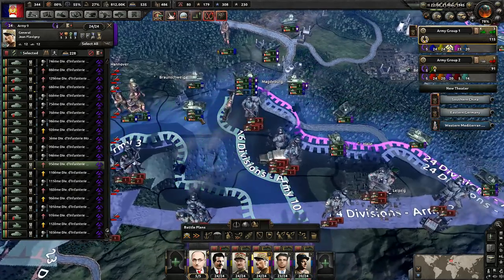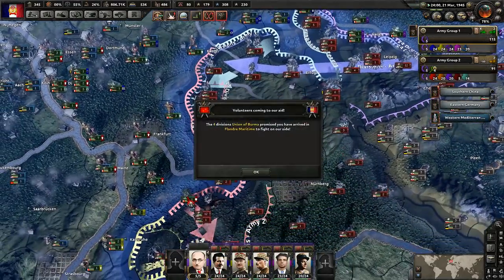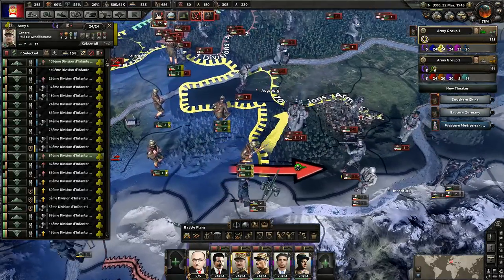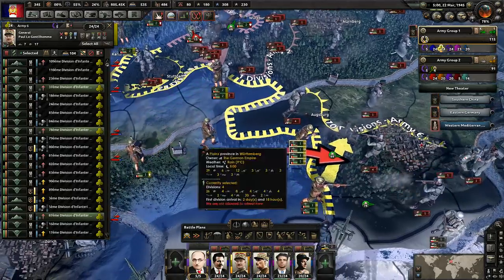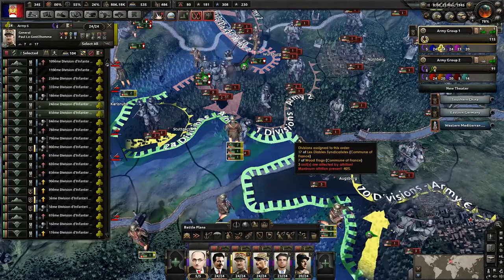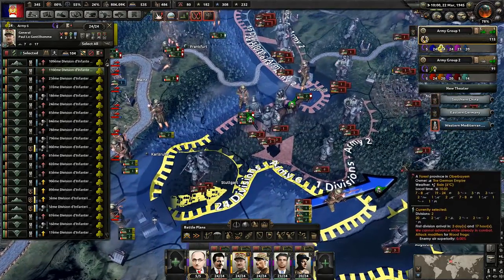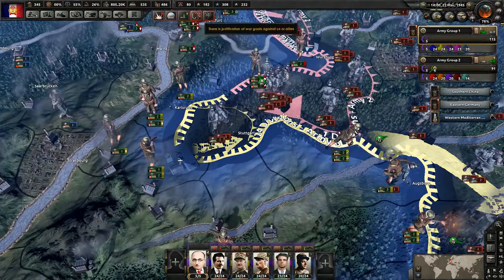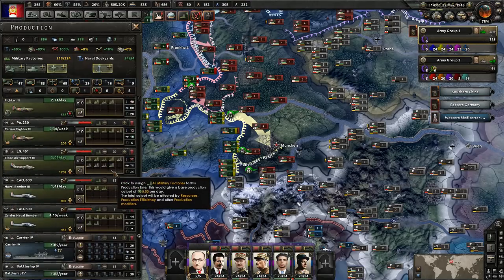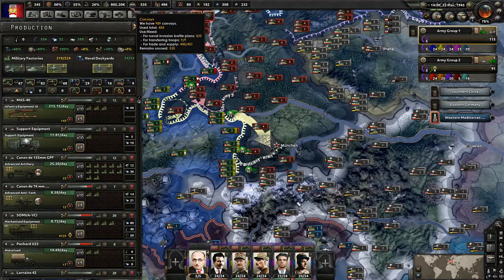This army doesn't have any troops on it — that's what happened there, that makes perfect sense. We got Union of Burma divisions, which is nice. Let's start pushing forward with the yellow army because we've got to get Munich — Munich is a key victory point. It's probably not going to be enough to win the war, but it's still pretty important. We did get some more factories — we're just gaining factories by the tens of dozens right now. It's crazy because Germany has an insane amount of factories, so we're getting all of them.